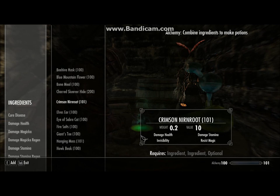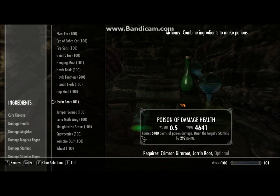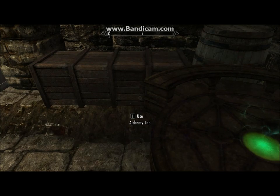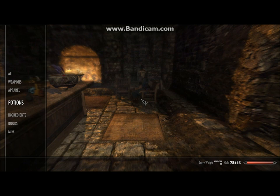Lastly, there's a Cheater's Potion. Mixing Crimson Nurn Root with Jaren Root and then either Human Heart, Hanging Mass or Glow Dust gives you insane Poison Damage. It drains Magicka, drains Stamina and decreases Magicka Regen. But the Jaren Root — it's a single item in the game, there's only one. Now I'm going to show off the potions and you can just pause to see what we made.